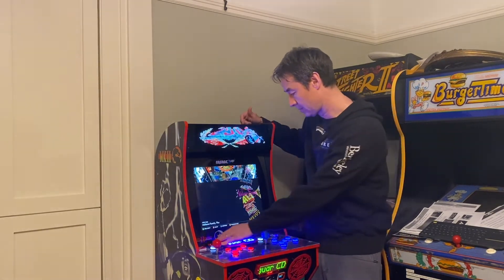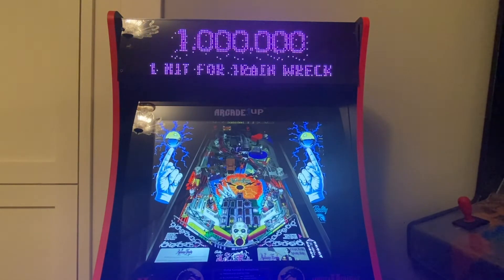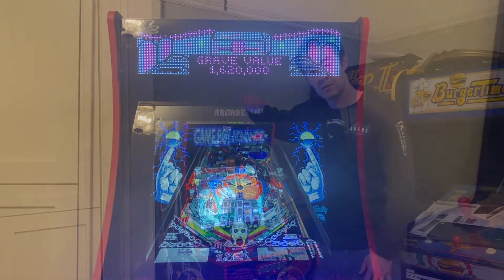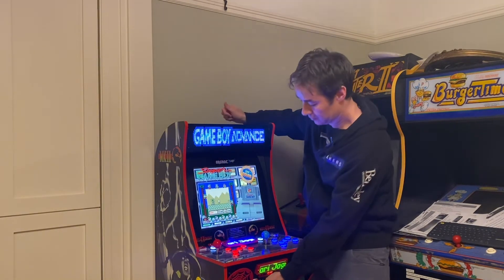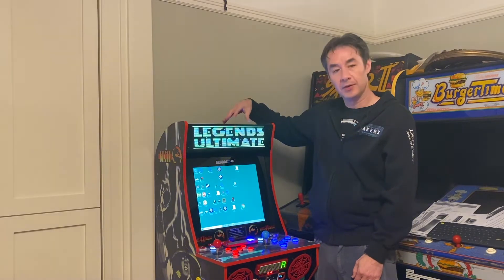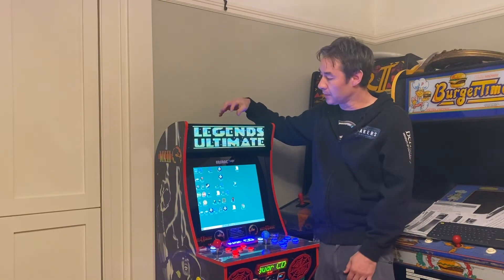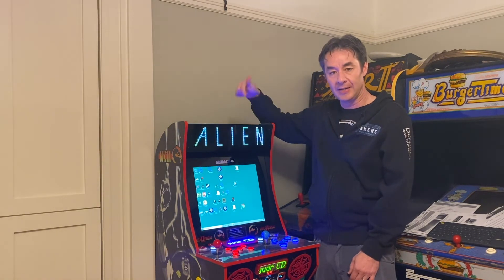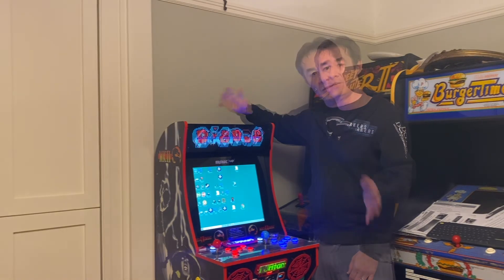If you happen to be running off a PC, definitely check out the virtual pinball — it's quite nice. The last feature is special for Legends Ultimate owners: I did a default marquee for you guys, so if you exit out of your front end it's going to play the Legends Ultimate logo with a little animation with the stars, and then loop through the most iconic and popular games included with your Legends Ultimate cabinet. I'll include a link in the description for how to get it, as well as the latest version of the software.